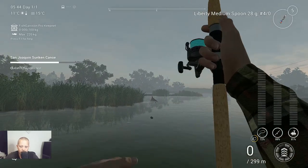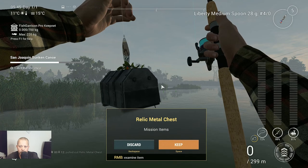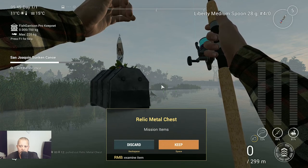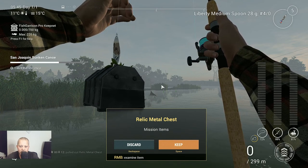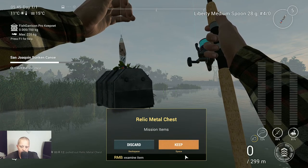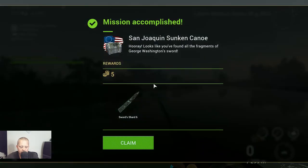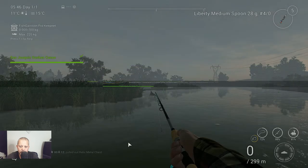We got snagged and we got it. I changed my spoon because the previous one didn't stay on the bottom. I changed to a 28 gram 4-0 and it stayed on the bottom, and it got me the relic metal chest. This will give us the last piece that we need — 5 coins and Sword Chart 6. That's the last chart that we need. Very, very nice.